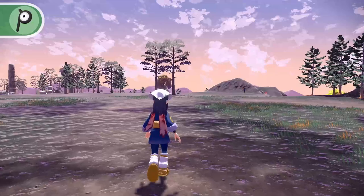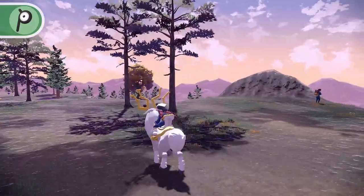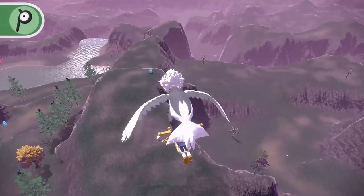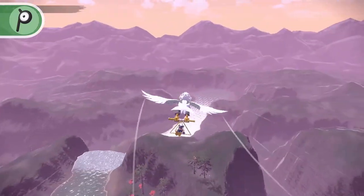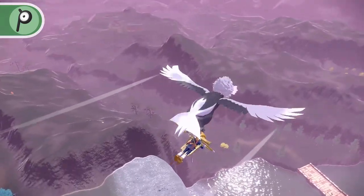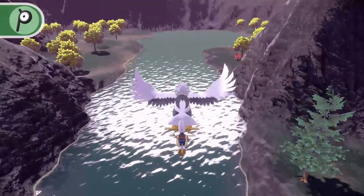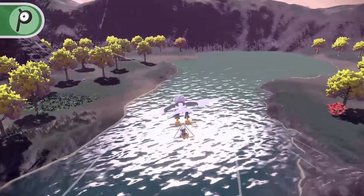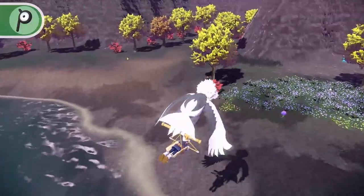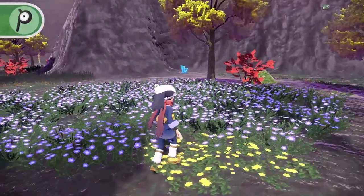From the Summit camp, travel down the mountain until you reach a small pond. Continue down the waterfall created by the pond, and down the stream until you reach the Fabled Spring. On the right bank of the Fabled Spring, you'll find Unown P sitting amongst a field of knee-high flowers.